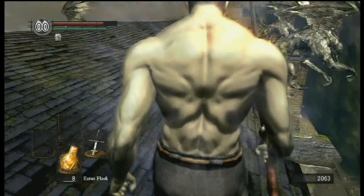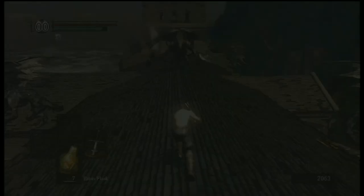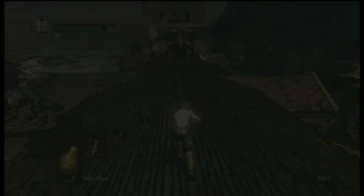I already have the means to get to Havel if I want to and pick up that ring. And there's a good way to get to Blighttown, or lower Blighttown, even without the Master Key skipping the depths. So the Master Key, while helpful in a couple areas aside from that, those are the two biggies — and you don't need it for either of them.